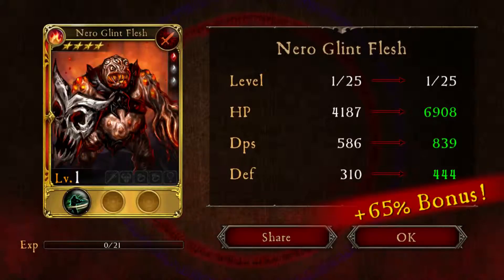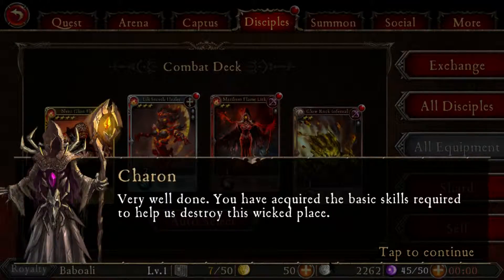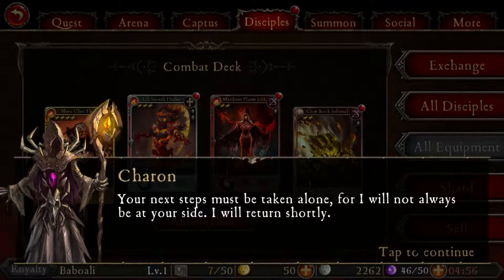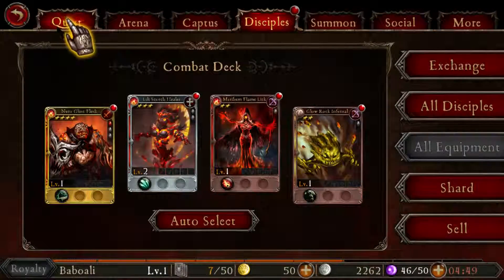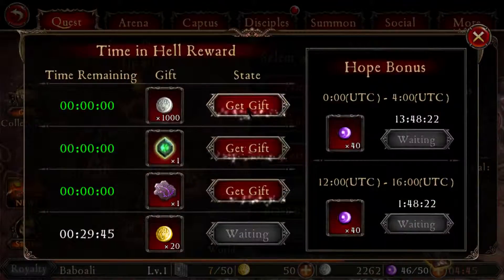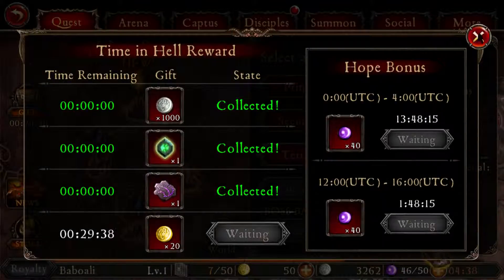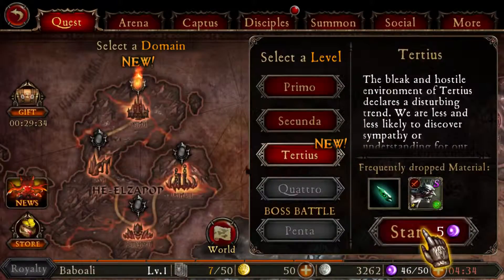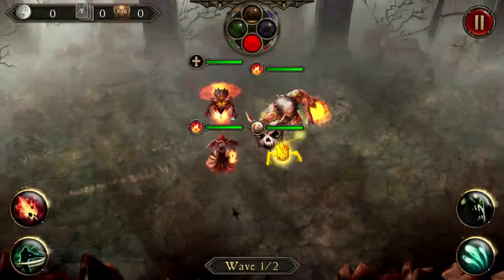65% bonus — wow! I have no way — my narrow green flash — 7000 hit points, DPS 839, defense 404. Wow, good job! That looks really nice. Well done — you have acquired the best skill figure. Okay, now test your deck in battle. Let's go and test — success, success, success, success! Okay, and the rest — yeah, okay, let's go.